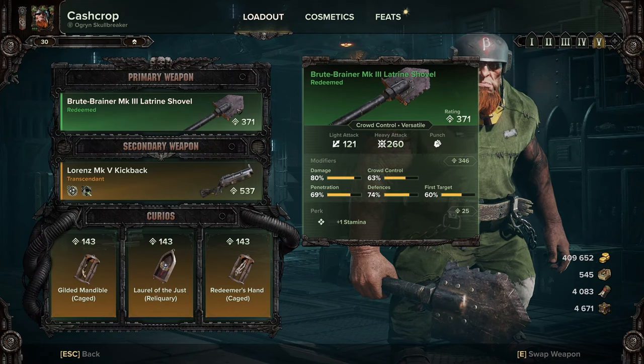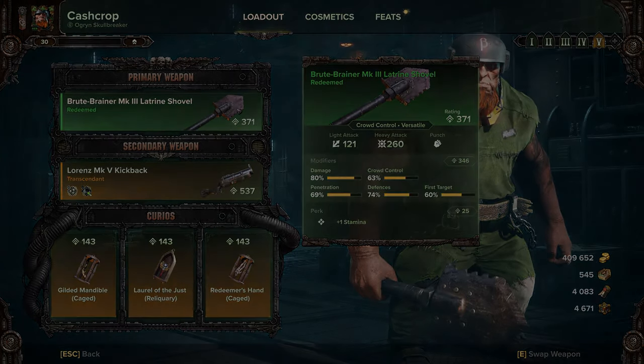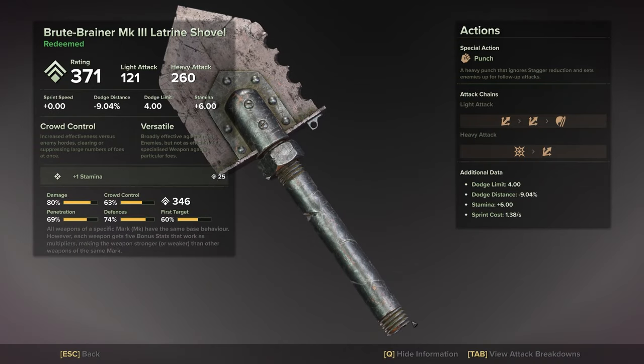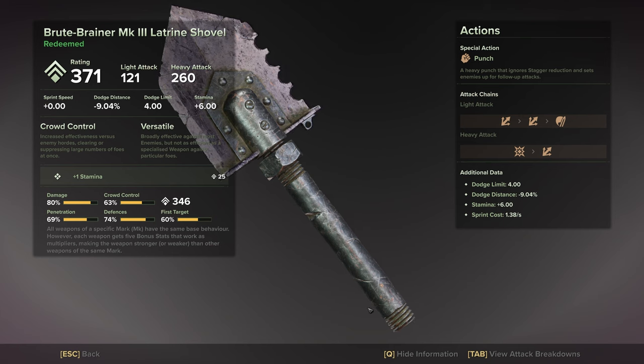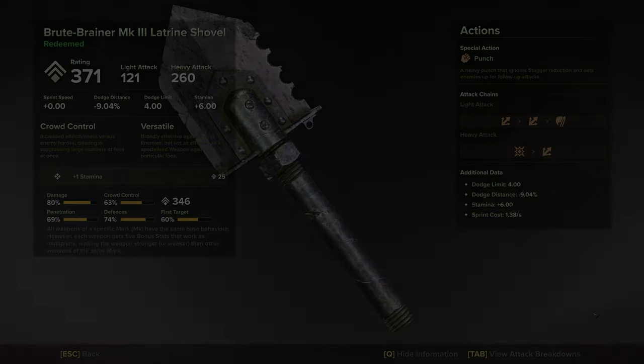There is much more to break down for this weapon than I assumed there would be. We have a lot to cover, so let's get into it. The Brute Brainer Mark III Latrine Shovel is a versatile weapon. It is most like an axe, but also has characteristics akin to a club.